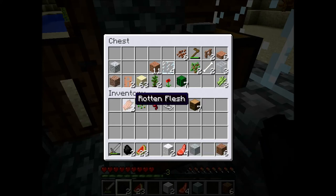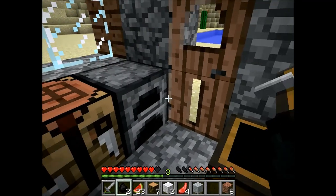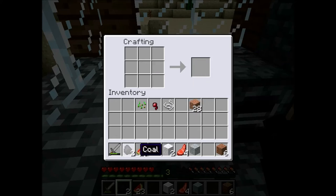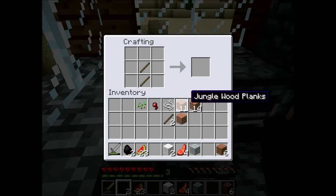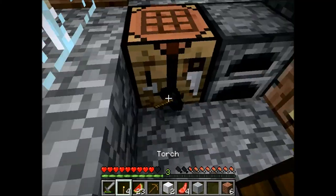So now I need a pickaxe. Let's just use this. Put it here and let's make some sticks, although I don't need so much. Okay, so now let's make some torches.